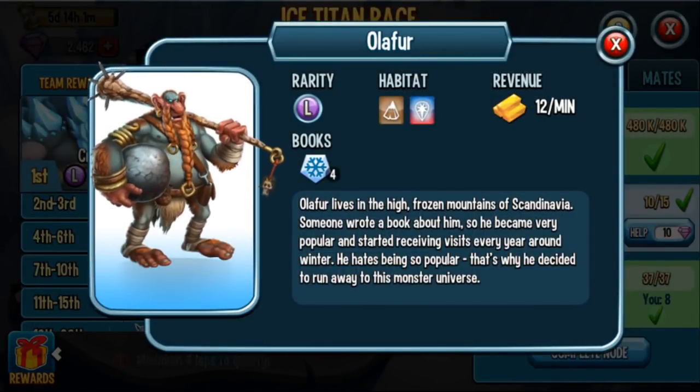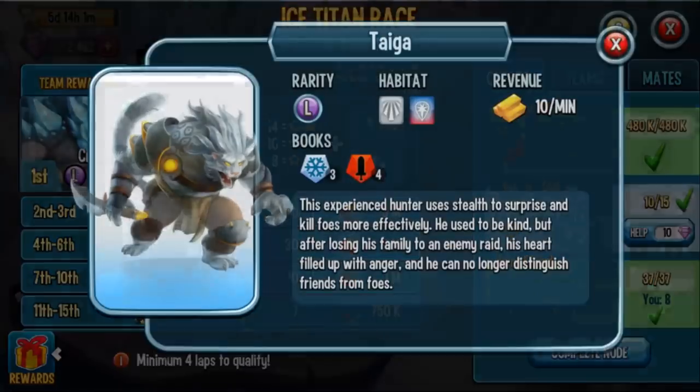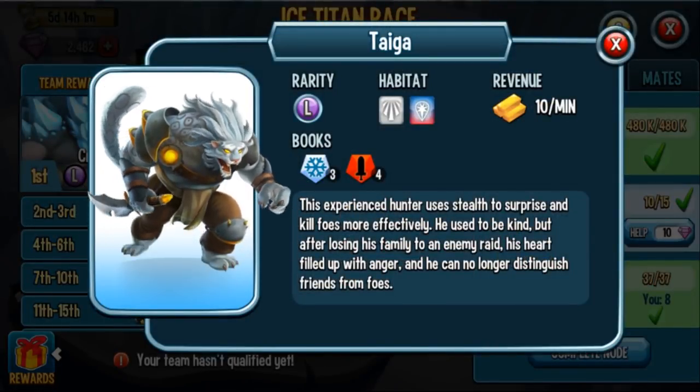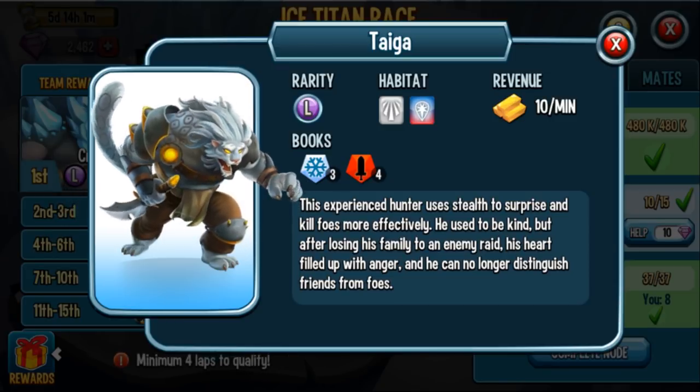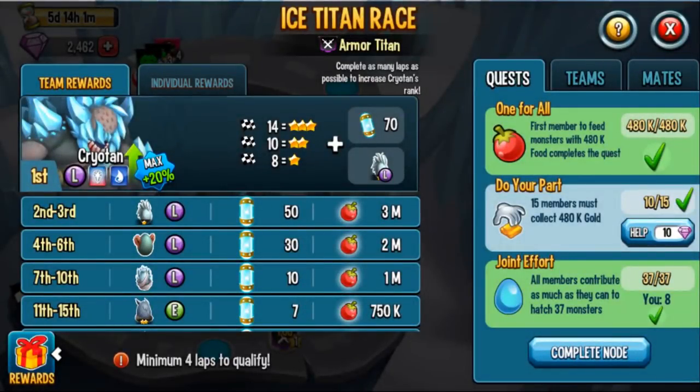For 4th through 6th you get Olafur — I don't remember him being that great; you can always check my analysis on him. He's also in the winter book. Second and third place — this is where it's at. You get a rank 1 Taiga; he's an amazing light attacker. He's also in the winter book and the evil legions book — still salty about that. You also get 50 elementium and 3 million food.